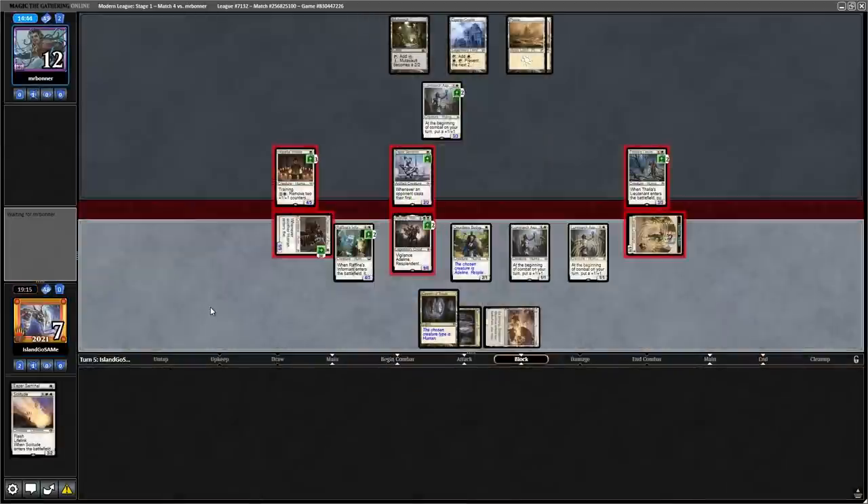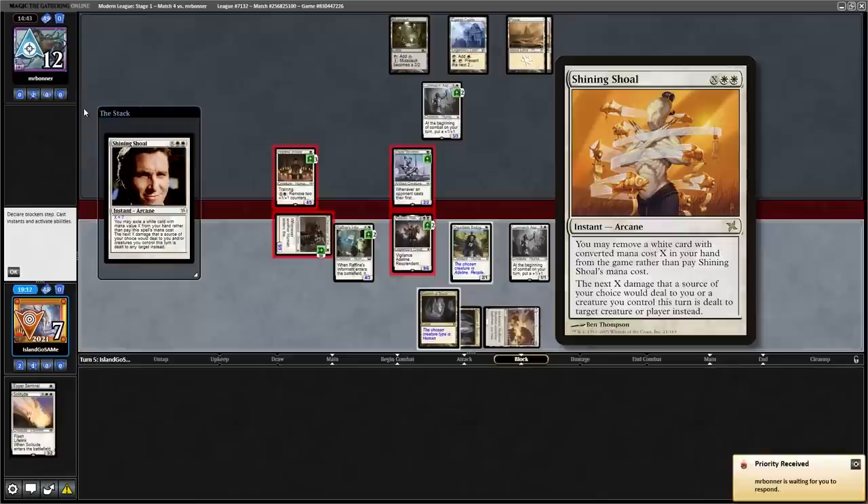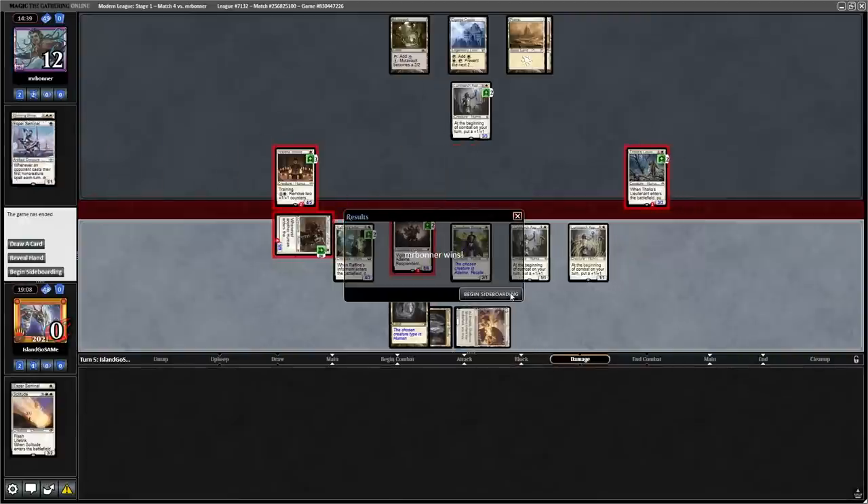We begin to really put the pressure on — I'm not sure what our opponent could have to get them out of this one. Oh. 7 damage to my face? Cool. Maybe these free spells are a little too good. Let's try this again in game 3.